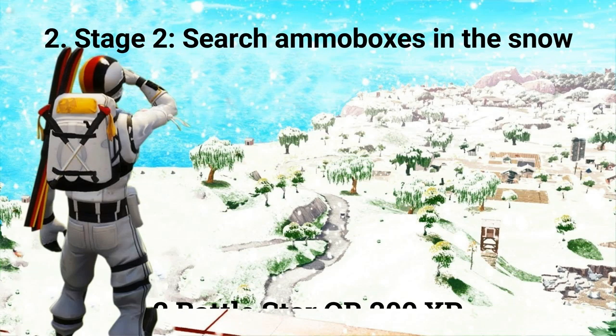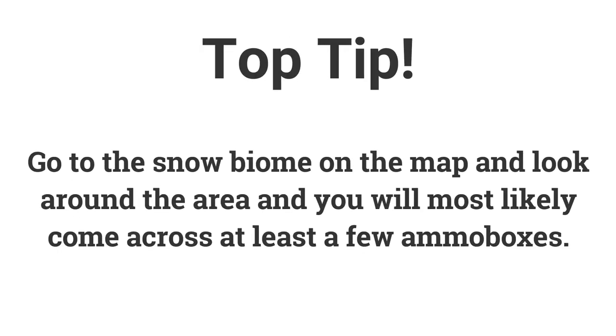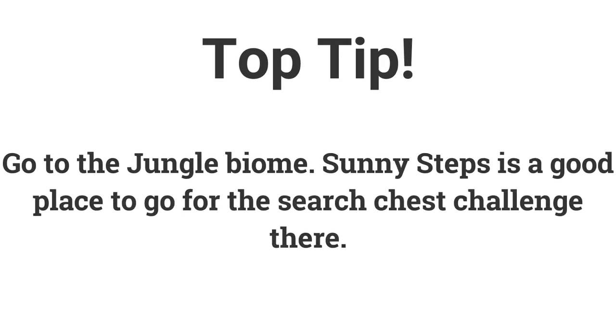The second stage for the second challenge is: search seven ammo boxes in the snow biome. This one should be quite easy — just go to the snow area, places like Frosty Flights or Polar Peak, and search ammo boxes when you find them. The final stage for the second challenge is: search chests in the jungle. All you need to do is go to the jungle area and look for chests, just like the challenge says.